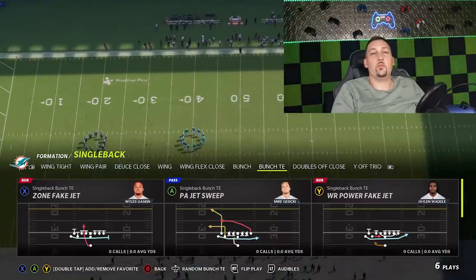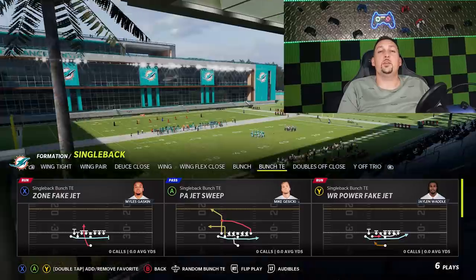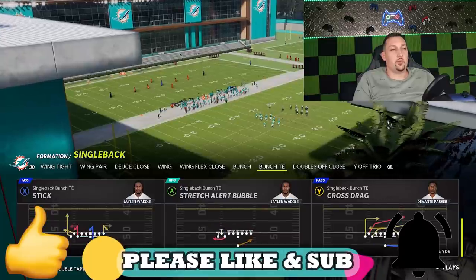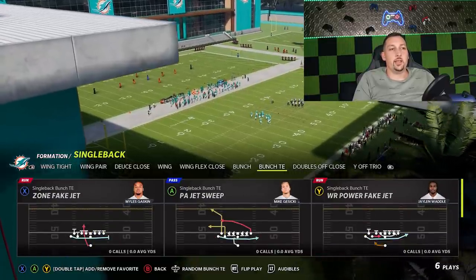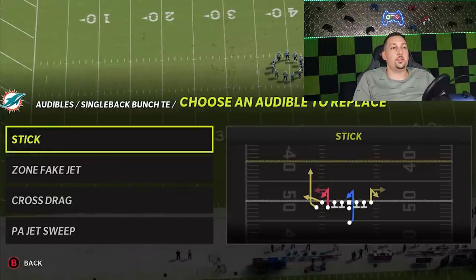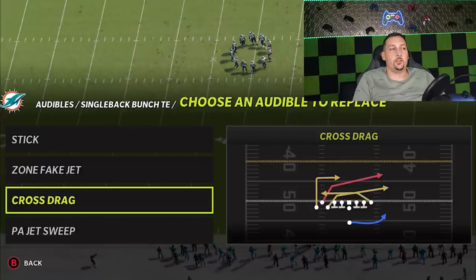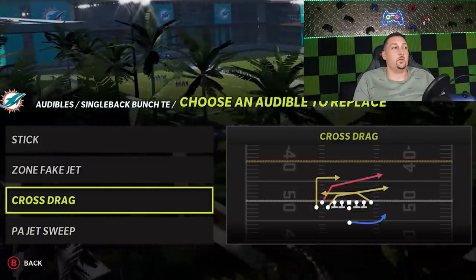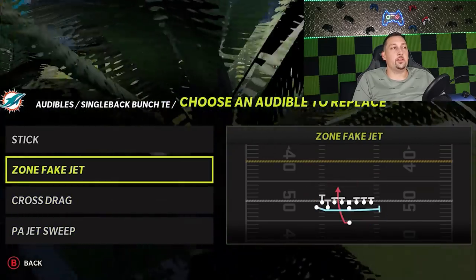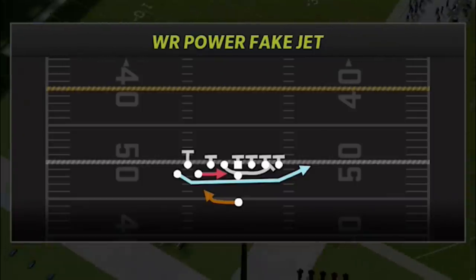Before I get into the video, if you guys want to see more videos from the San Francisco 49ers or more money scheme plays like this, hit the like button and let me know in the comment section. Now I'm going to put these run plays in my audibles because there's a multitude of plays that work with this motion — it's going to make this scheme very hard to stop. I'll keep the Cross Drag, PA Jet Sweep, Zone Fake Jet, and the Wide Receiver Power Fake Jet in there. Extras will be on my Patreon or in the ebook.